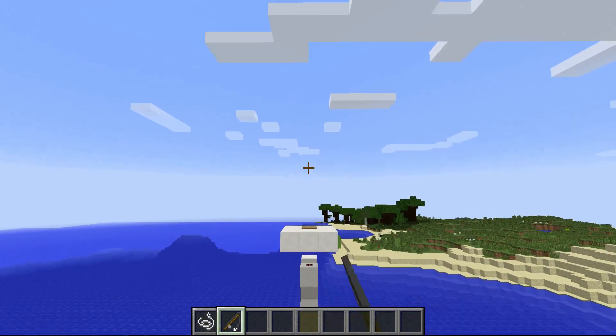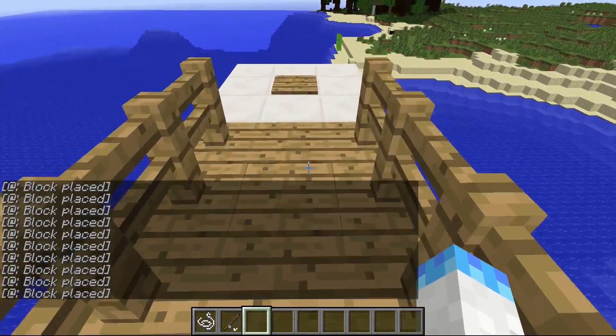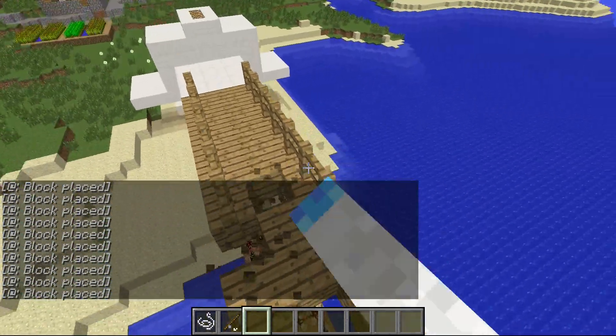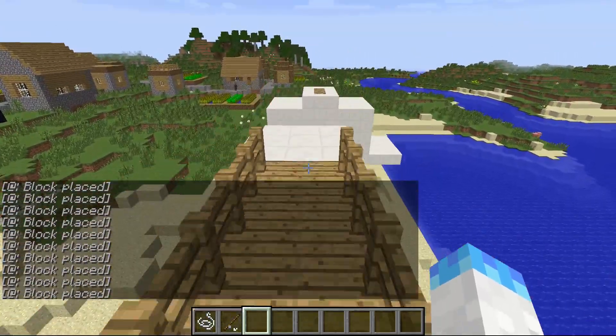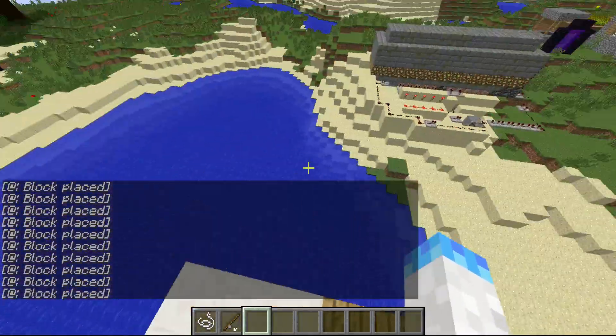Let me get it on that pressure plate over there, and it builds a little bridge for you. You can grief it or something if you want, and then step on this pressure plate and it'll grow for you, or place itself back.